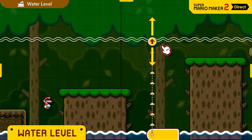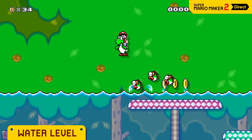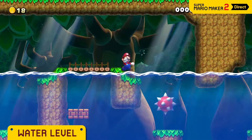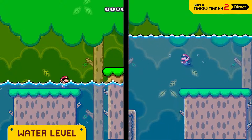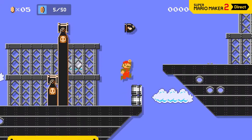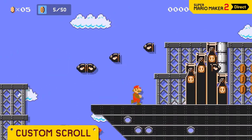In this course theme, you can freely set the water level. Maybe half the course should be underwater, or maybe the water level should change over time. You can select from three different speeds. And water isn't the only thing you can flood a course with.